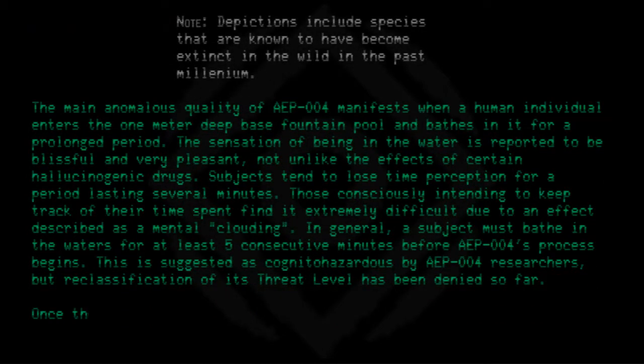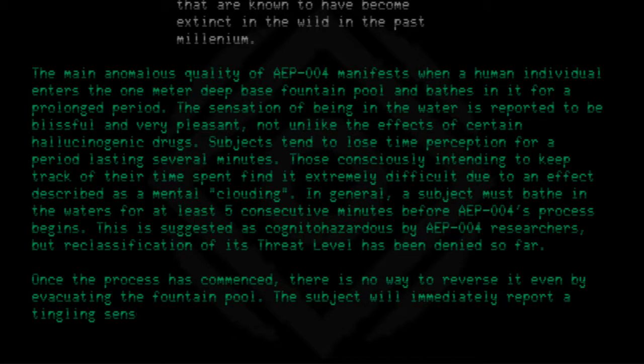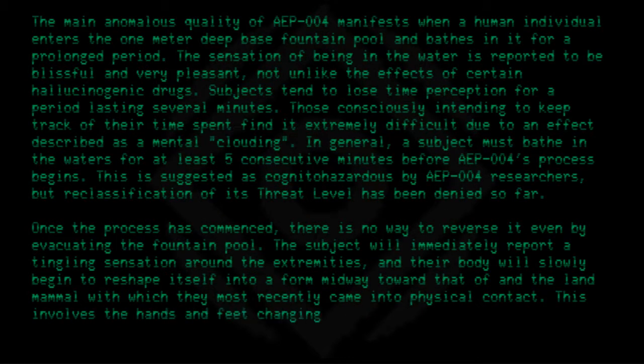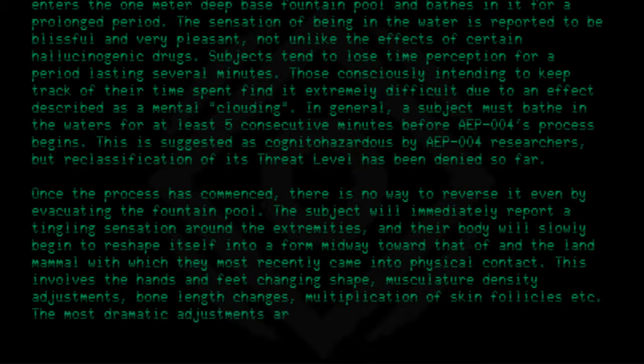Once the process has commenced, there is no way to reverse it, even by evacuating the fountain pool. The subject will immediately report a tingling sensation around the extremities, and their body will slowly begin to reshape itself into a form midway toward that of the land mammal with which they most recently came into physical contact. This involves the hands and feet changing shape, musculature density adjustments, bone length changes, multiplication of skin follicles, etc. The most dramatic adjustments are usually to the head.